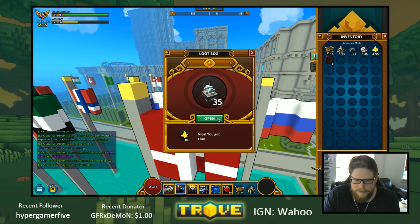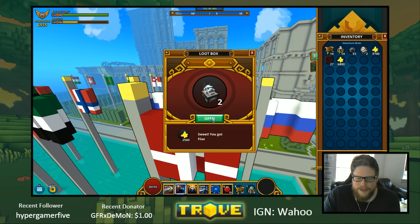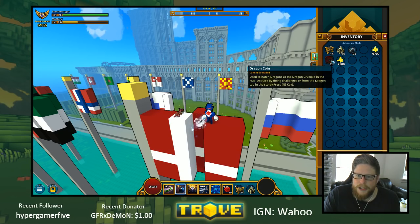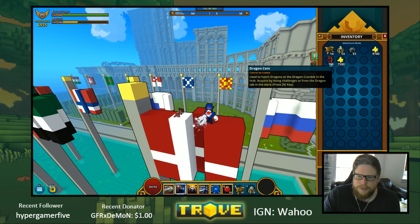Let's start with the lesser dragon caches. We're hoping for dragon coins - that's like the best you can get in these, and I think I've gotten it more than three times before. I still need a few dragons so that's why I'm still opening them. They do sell more than you would get on the auction and the marketplace, but you wouldn't get 28 dragon coins as we got, so that is pretty awesome.